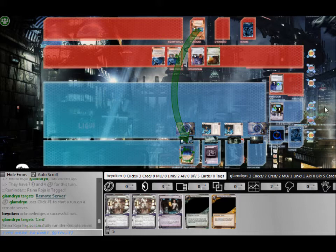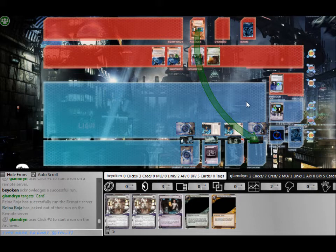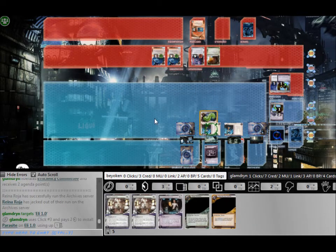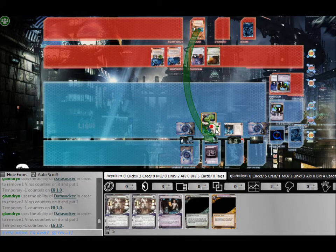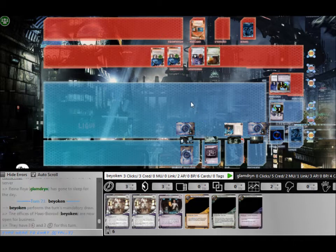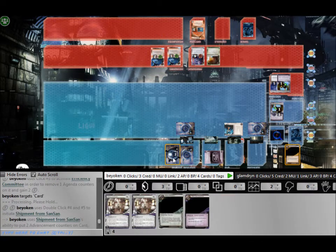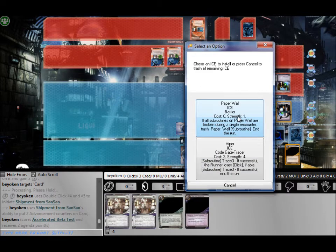He immediately runs the server. He knows that's a Chimera — I know that, I'm not gonna rez it. I'll let you trash it if you want, you'll lose a lot of tempo. And sure enough he doesn't. He then runs archives for the Datasucker token — I let him through. I think giving up the 2 agenda points was probably the better choice, because I needed to leave ice in front of HQ since I was about to score Accelerated Beta Test. So I score and definitely use the ability.